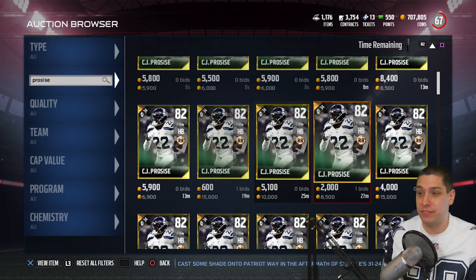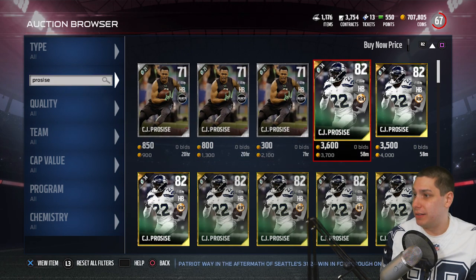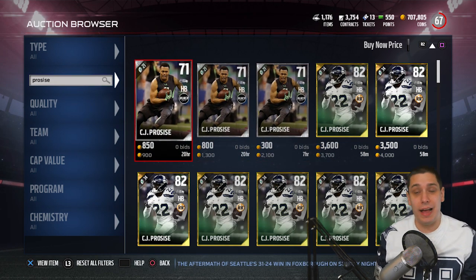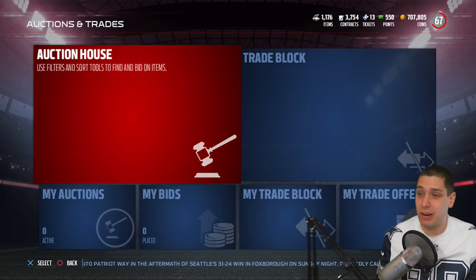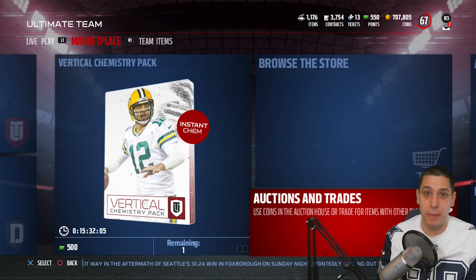I would highly recommend investing in this. It's very, very cheap right now. You can get this thing for about 6,000 coins — actually the cheapest one is 3,700 right now on the PlayStation 4. Very nice card for very cheap. That's an easy budget card you can work into your lineup without having to worry about him in the passing game.